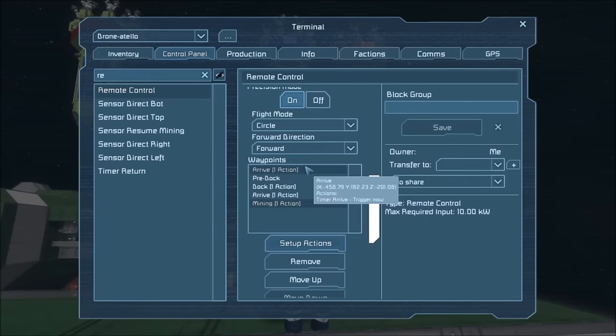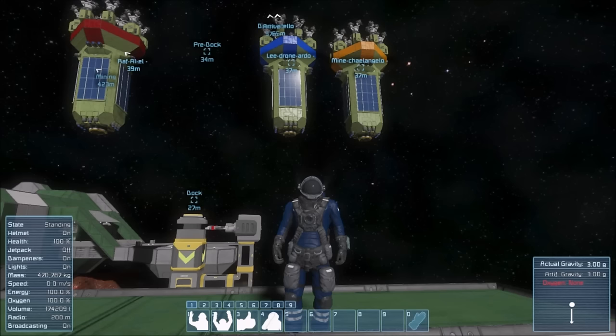So here we have our four waypoints with a duplicated arrive waypoint functioning as a depart waypoint, the four actions needed, and we're ready to go. We'll move on to the demonstration.